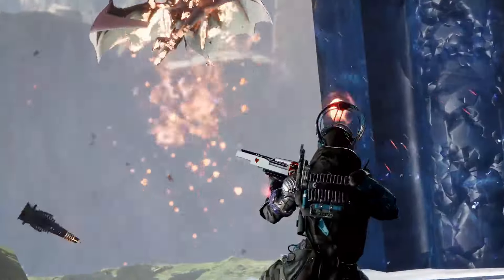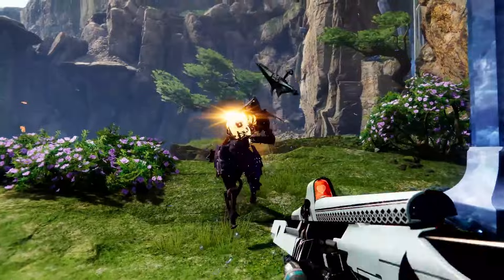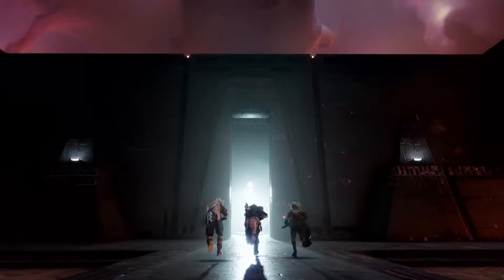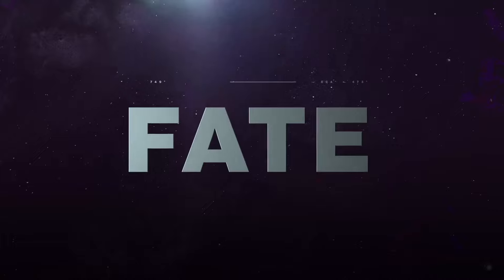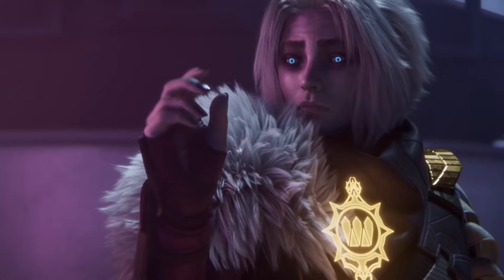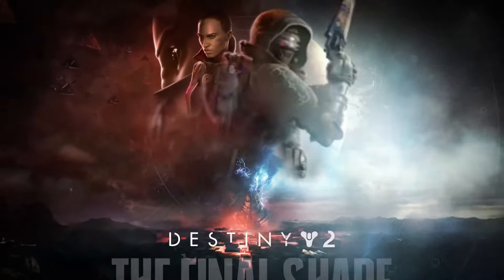Spirit of the Bear — move faster when guarding with the Unbreakable shield and damage blocked is converted to super energy — paired with Spirit of the Armamentarium, gain an additional grenade charge. Spirit of Hoarfrost and Spirit of Scars looks very good, and Inmost Light with Synthoceps looks like a very deadly combination for Titans.